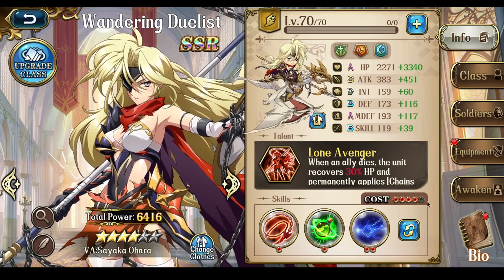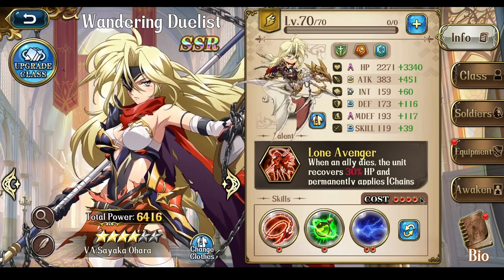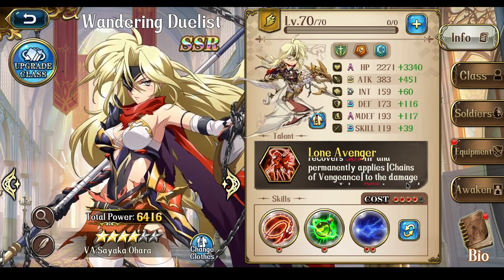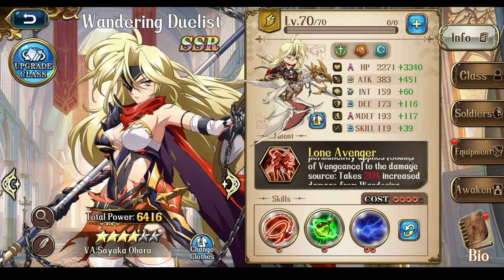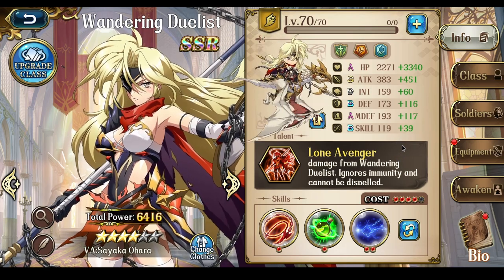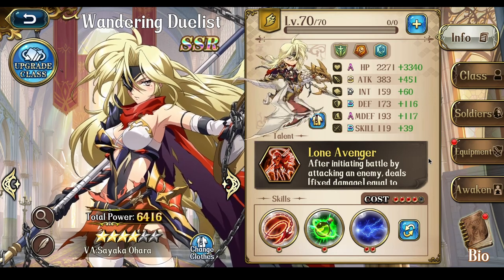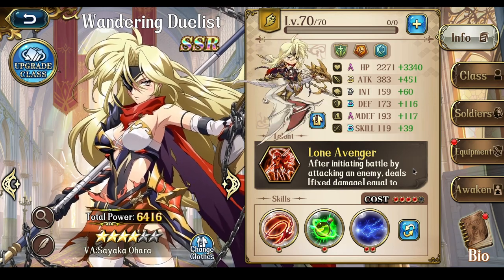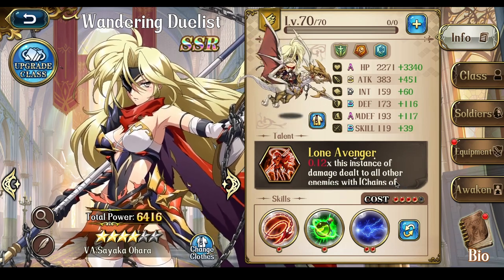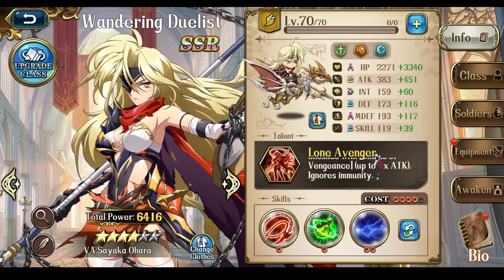Now, if you guys don't know what she's all about, her talent — at 4-stars — whenever an ally dies, she recovers 30% of her HP, and then she applies Chains of Vengeance to the enemy that killed that ally. What that does is they take 20% increased damage from the Wandering Duelist that ignores immunity and cannot be dispelled. After initiating battle by attacking an enemy, she deals fixed damage equal to 0.12 times her attack to all enemies that have the Chains of Vengeance effect, up to 4 times her own attack, which ignores immunity.